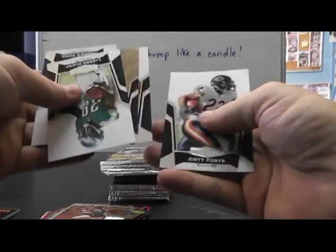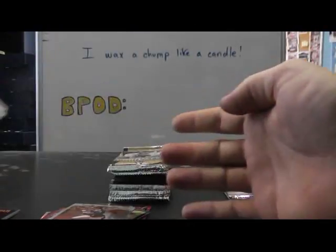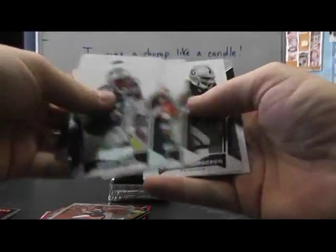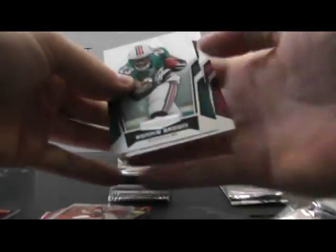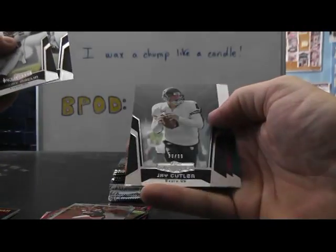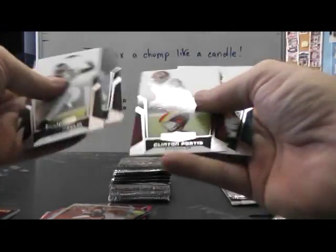Insert, 9.99, Matt Forte. Gold version Joe Flacco, 4.99. The fatty, 7.59, Debo — just a gold version. Just base. Just base. 9.99 Eric Decker. And my last pack of Unrivaled is 99 of 99 — J-color, does have a little silver issue on that corner. Last one made.